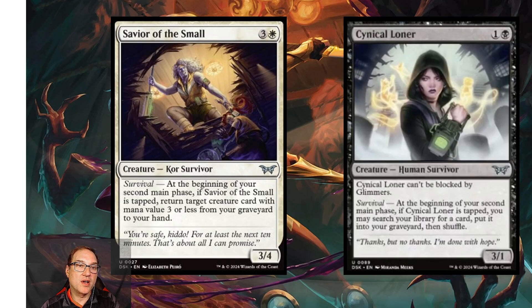Next we've got some survival cards. First is Savior of the Small — for three and a white mana you get a Core Survivor that's a 3/4. Its survival ability says: at the beginning of your second main phase, if Savior of the Small is tapped, return target creature card with mana value three or less from your graveyard to your hand. This recursive ability makes it potentially standard playable, and in limited it's a very powerful card.